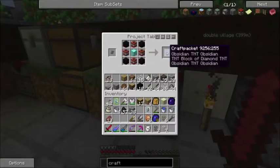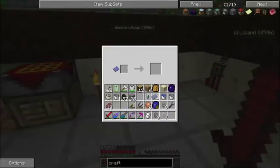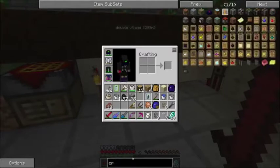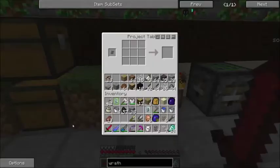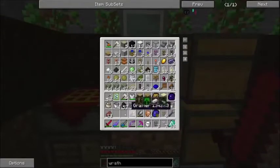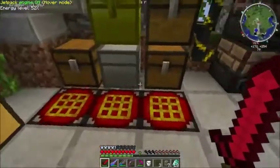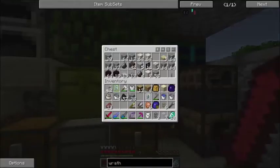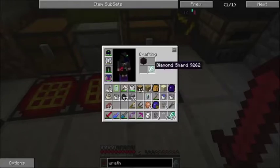There we go — craft packet of obsidian and TNT. That's just basically telling you what the layout is in there. And then if you stick this widget in here, you get 18 diamond shards out of it. From there, you can make the Wrath Igniter, which is basically just a nether brick and a diamond shard. I still have some nether brick around. So that guy and that guy — yes, there we go — Wrath Igniter.